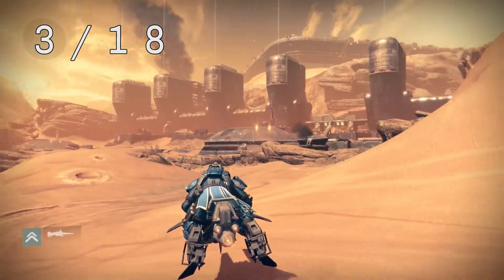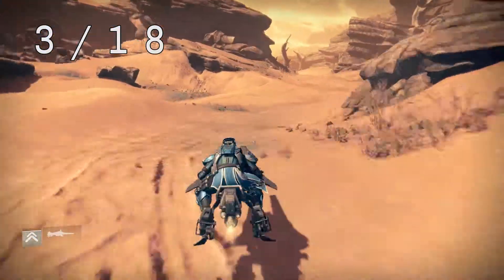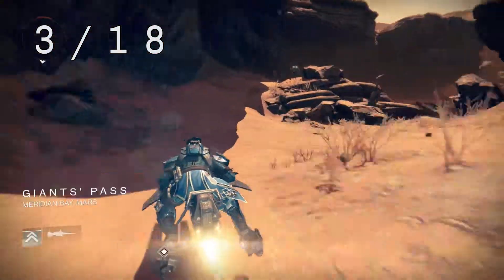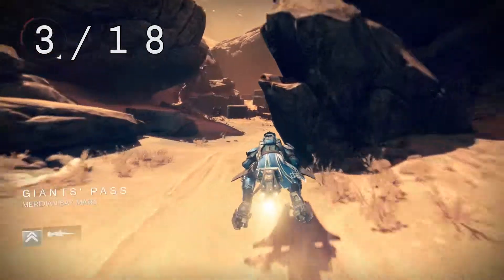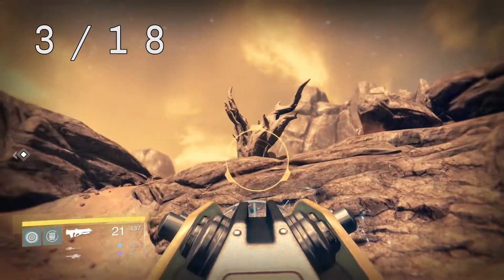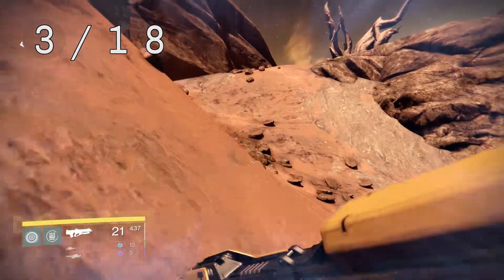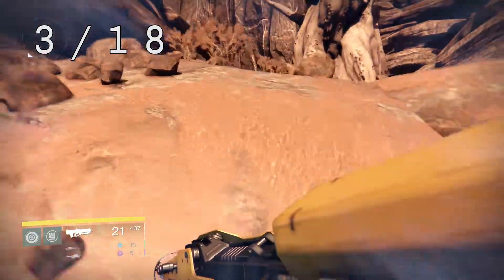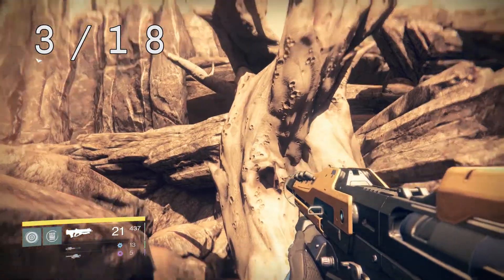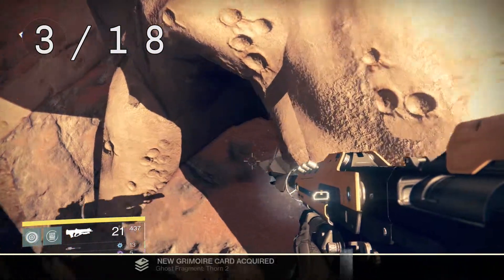The third ghost can be found in Giant's Pass. To get there from the starting area of the Scab Lands, make your way over to the far end of the wall and follow the path along. If you're in mission, just follow the objectives. There's a bunch of enemies to take out — go ahead and deal with them. Then you'll notice a lonesome tree up ahead. Double jump up there, and right at the base of the tree, tucked under a root, is your dead ghost.